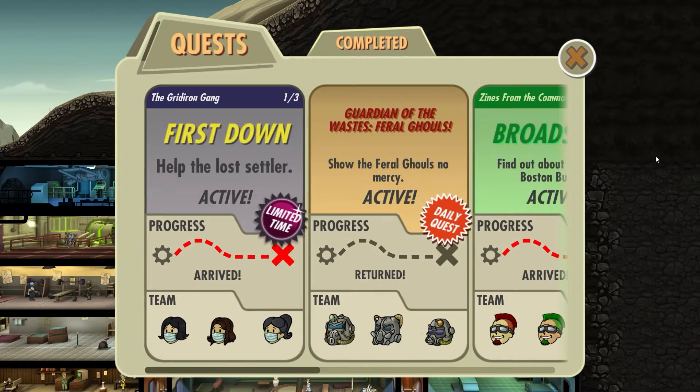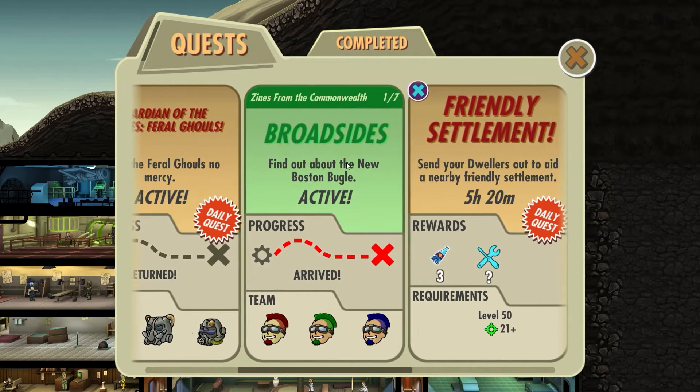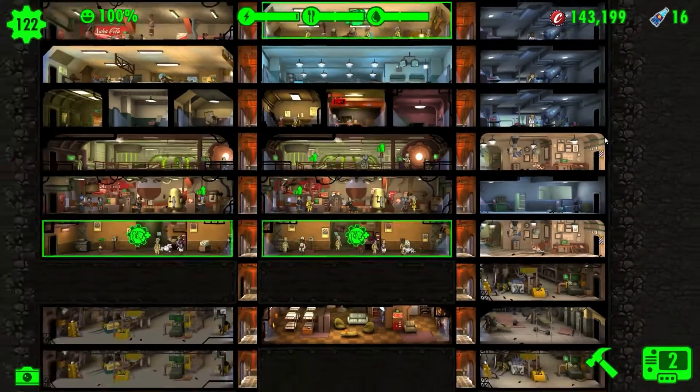Another thing they changed - we have a new limited time quest. We are going to start that one today. I would have done this one, Broadsides, the start of the Signs from the Commonwealth series, and I even have a new quest team out for that one. But I'm going to leave that because we want to focus on this one. When we had the Borderland Cappy limited time quest, there was one more - limited time quest Labor Dispute, I believe was the name. And I was too slow to finish that in time. I don't want that to happen again, so we're going to do this one today and make sure we finish it.